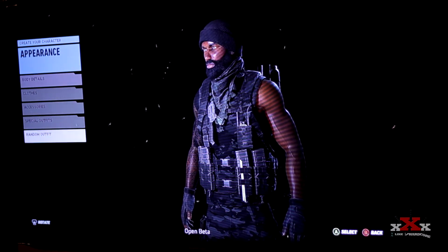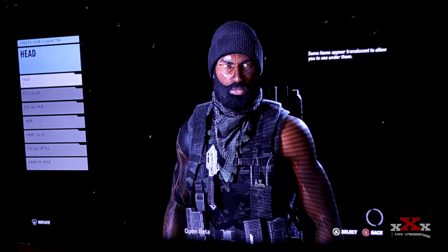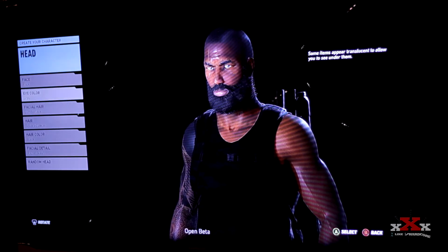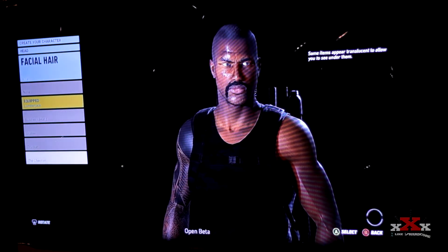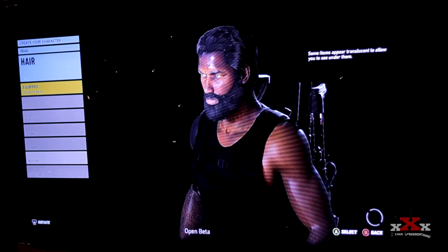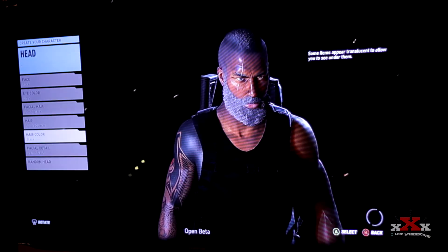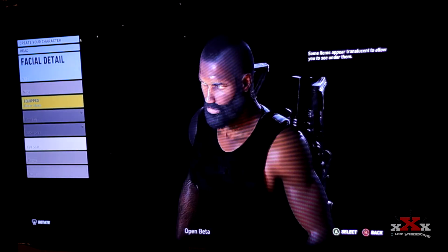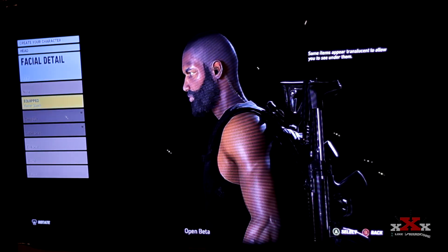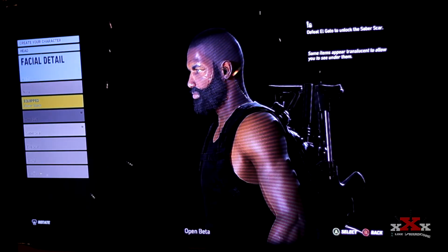You can also customize the face. Going back to the head menu, you can change the face of your character — eye color, facial hair, hair on top of the head, hair color, and facial details like cuts and scars. For example, this one here gives a razor cut under the eye, this one a slash on the cheek, and this one is a burn or cut on the left side of the face.